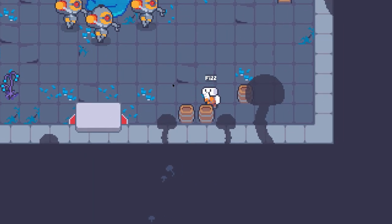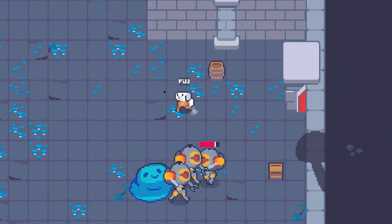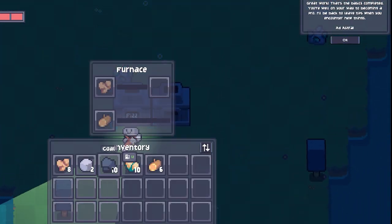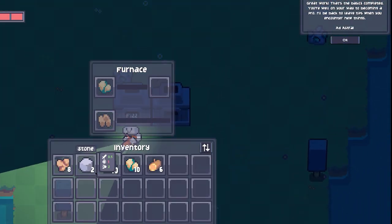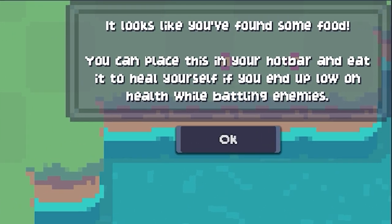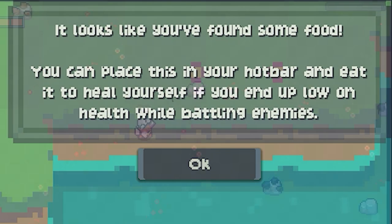There is no right or wrong way to play this game. It starts off quite generic: you melt your ores in your furnaces, which allows you to build new constructions. Occasionally, tips pop up like 'you have found some food.' This food helps your health, so do keep them.